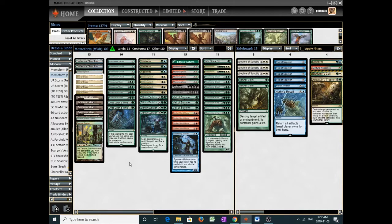Once Upon a Time can help dig for Allosaurus Rider, as well as lands — because people forget we only play around 13 or 11 lands in the blue-green version. So even though people say Once Upon a Time only gets half the combo, it actually gets two-thirds of it: mana, Allosaurus Rider, and the evolution spell. It's been quite good.